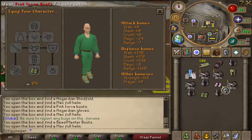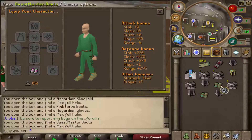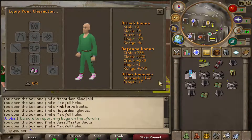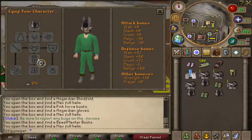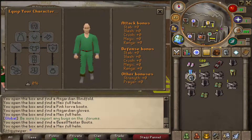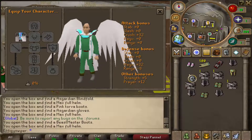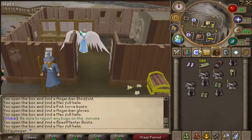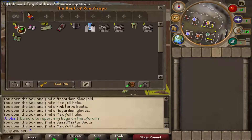Beastmaster boots are fucking OP — Jesus Christ. Pink Torva boots are even more fucking OP — Jesus Christ. But the Max full helm looks like a goddamn transformer, dude — fucking Megatron in this bitch. Let's try the cape. The cape doesn't have very many stats, but the overall design looks pretty neat. Let's bank all that.